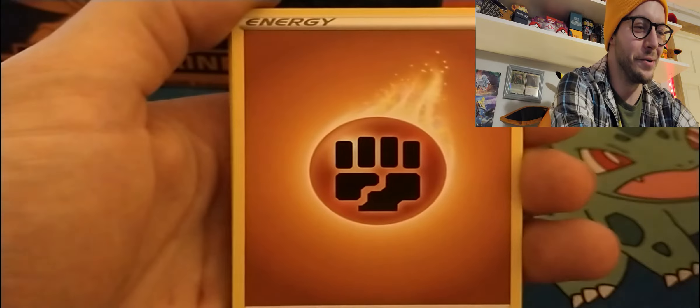All right, let's go: Fighting Energy, Sonia, Rotom Bike, Sharpedo, Hatenna, Kakuna, Rockruff, Vulpix, Potion, a reverse Weedle, and a holo Professor's Research — okay! These Champion's Path packs are so hard to pull good stuff from — they have such a wide range of cards, it's hard to get a nice pull sometimes. I'm still rooting for you.